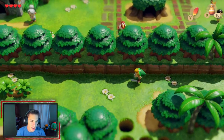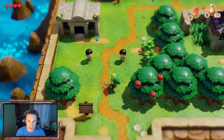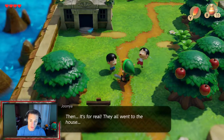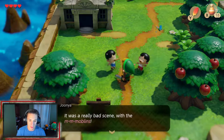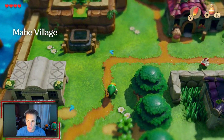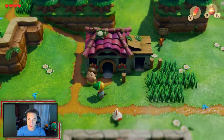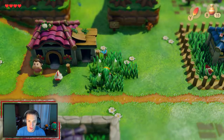That dungeon was so fun and they only get better from here — I'm loving this remake. As we head back to town some kids mention that the Moblins came to the village and did something at BowWow's house. We find the owner and she tells us: 'It's terrible — my BowWow was dognapped by Moblins!' So BowWow the Chain Chomp was stolen, and that's our quest for the next episode.